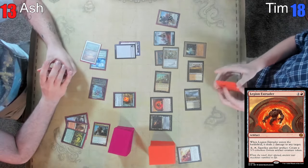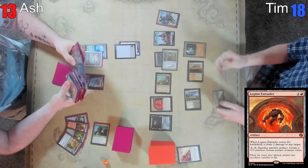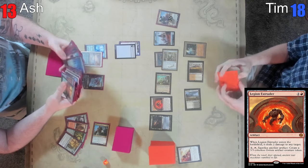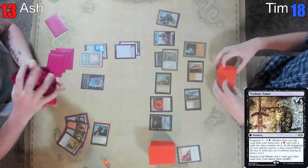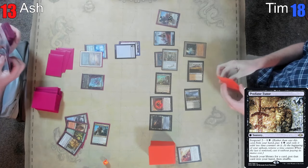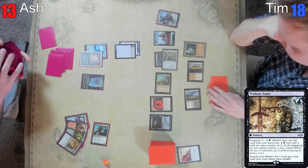Drawing the Ancient Tomb to activate the Legion Extruder is so good. Where's the remand — hold on, I am a little bit worried. What are you getting? It's Terminus, and he has a Brainstorm in hand and another cantrip as well — it's genius. Ash has changed his mind. Both of those options are viable for different reasons and until I know what I draw, I don't actually know the correct one, so I just have to pick one.